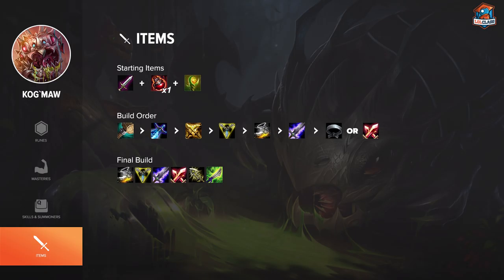After you get your Phantom Dancer and QSS, you want to finish up with Infinity Edge, and then finally upgrade your QSS to Mercurial Scimitar.